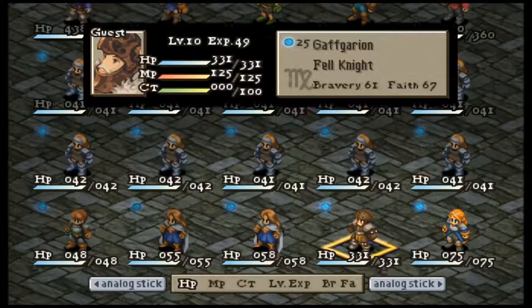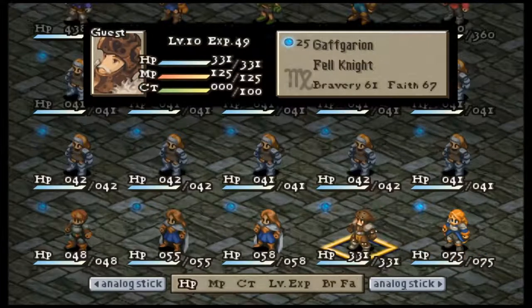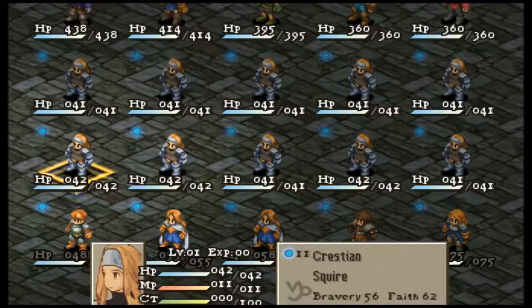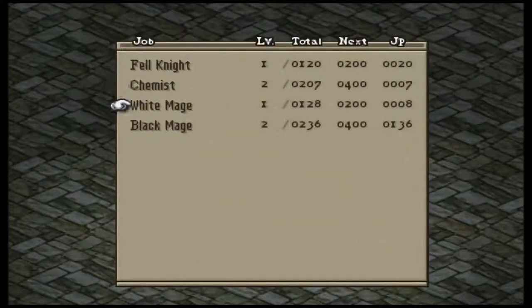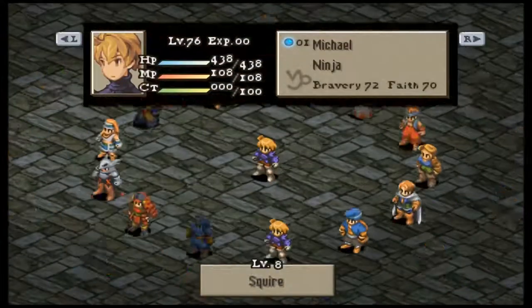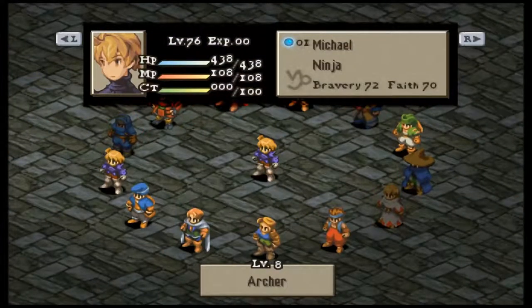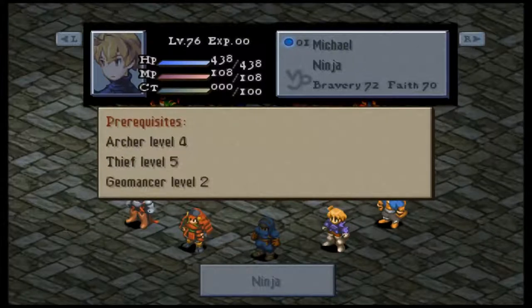The goal is to get Gafgarion to be a ninja, which is tough to do and takes a lot of work, because I think we can only use Gafgarion and Agrius for two or three battles. We need to set up really specifically. I'm going to leave him as his Fel Knight — he's got Fel Knight, Chemist, White Mage, and Black Mage. To unlock Ninja, we need Archer level 4, Thief level 5, and Geomancer level 2.